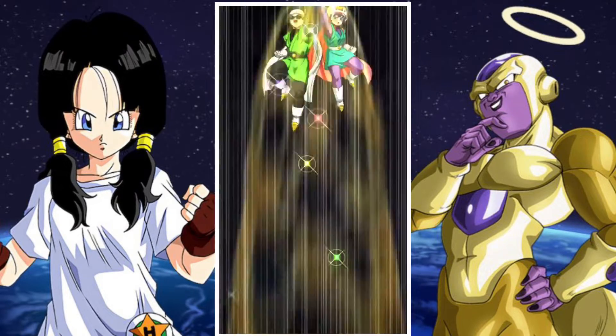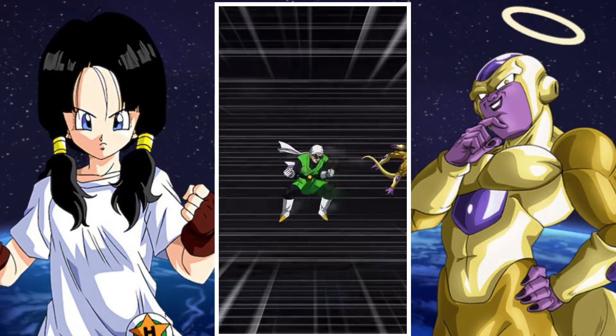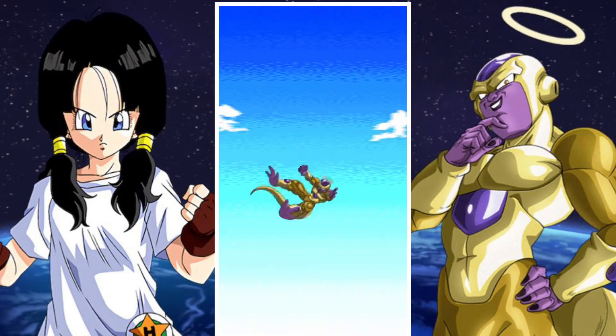Toppo is a unit you could use — the Pride Troopers unit — but he is technically a lot better when paired with a Universe 11 character, so you don't really want to use him, though it is a possibility.